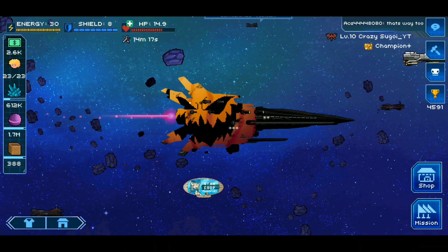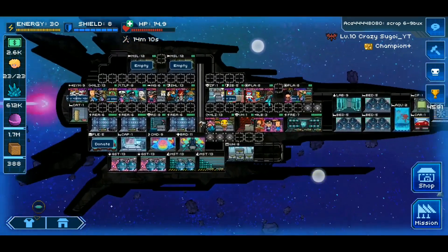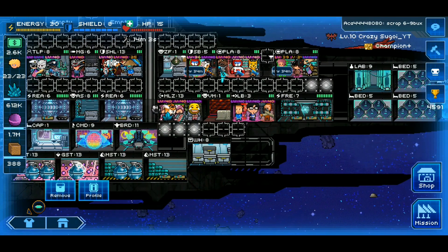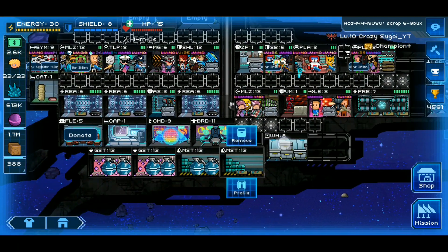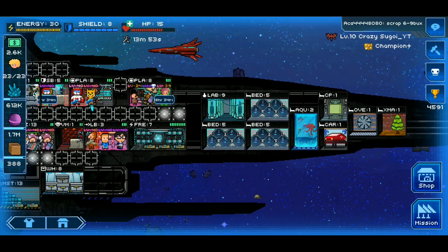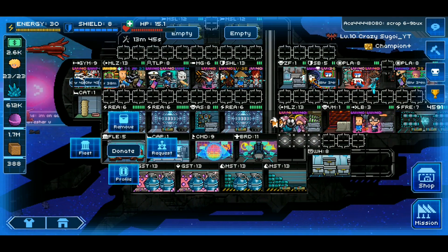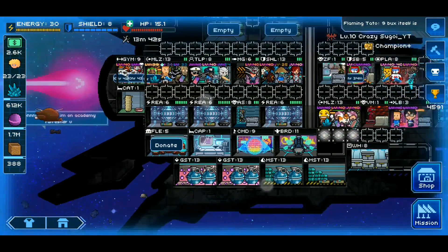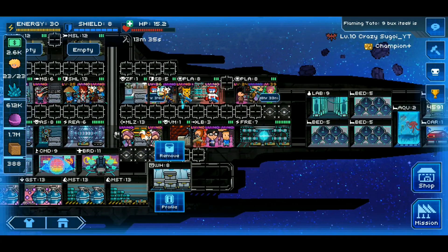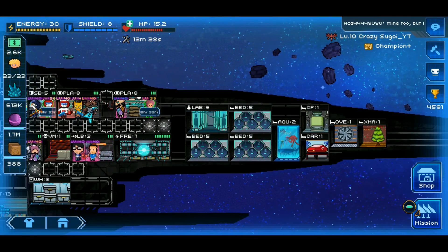Hey guys, Crazy Sugoi here back with another basic tutorial video. For those following along, you'll notice I got the extended version of the Viziri ship, so I've got pocket sections referred to as T2 grids where I can store my storage rooms without affecting the overall ship setup. In this video, we're going to look at the function of a few basic rooms people may not be familiar with, such as your fleet room, command room, bridge, warehouse, laboratory, and bedrooms.